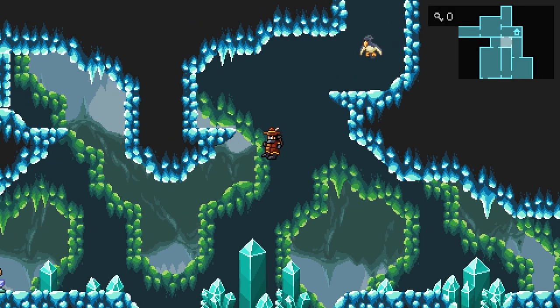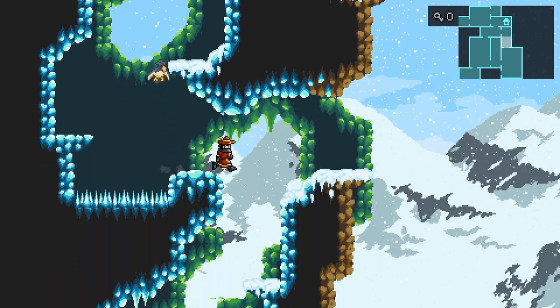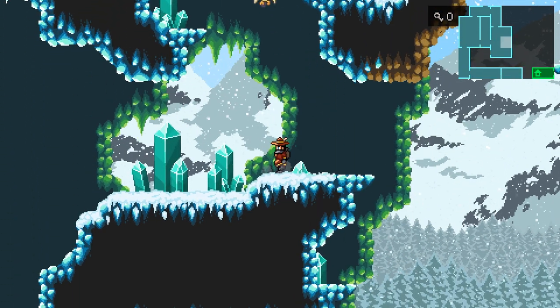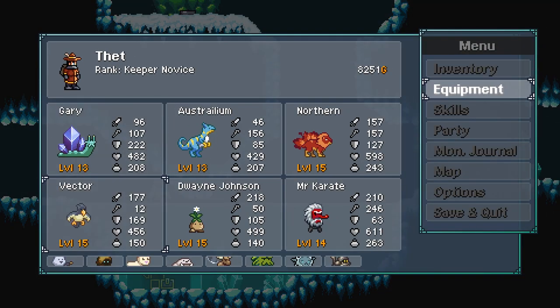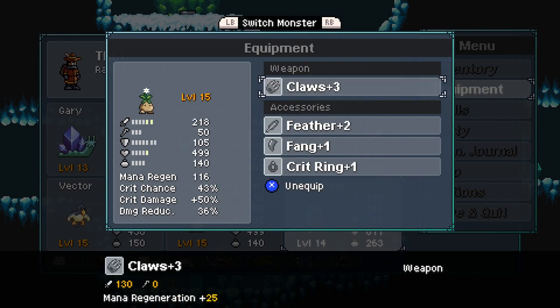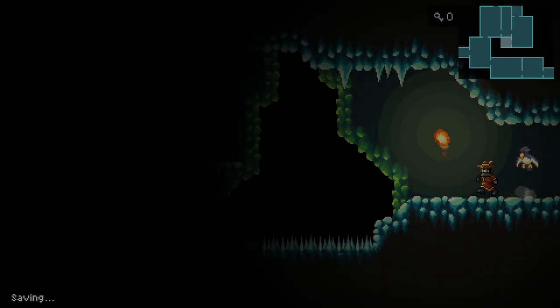There's actually a couple sources of water that we know of and I want to visit them all. There we go — cool, and orb three, a hundred and thirty magic power, holy crap. I don't want to give up a crit chance — who else has good magic? Upgrade to orb three, now let's see what Australium can do in battle.